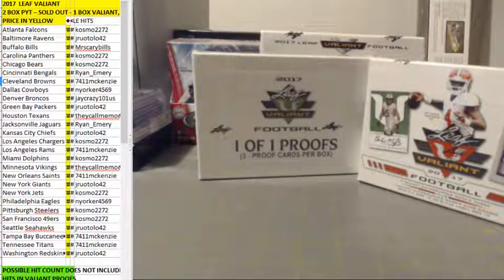Alright guys, we're doing the first two-boxer of Leaf Valiant. Changing it up a little this time and doing two boxes instead of one — a box of regular and a box of proofs. So let's go ahead and get started. We'll start with the proofs and then move on to the regular. I've got my little Valiant checklist here so I can double-check who's on what team if we get one we're not familiar with. Here we go and good luck everybody.